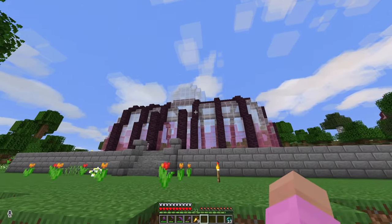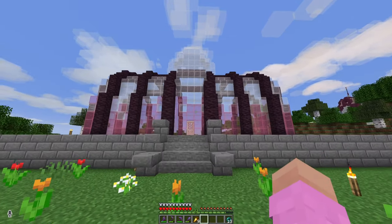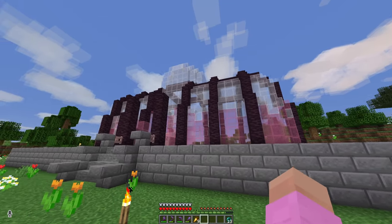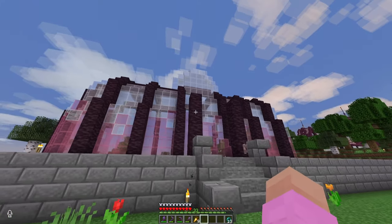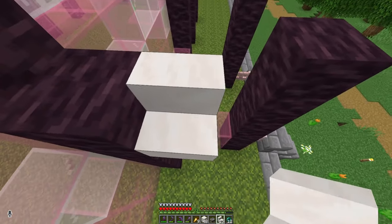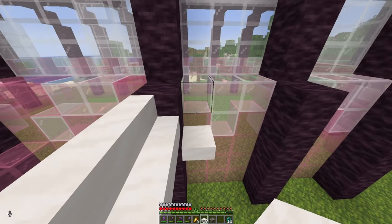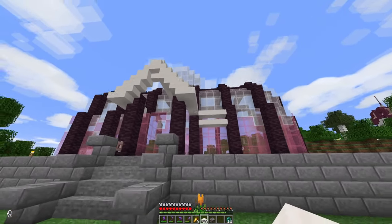It is now the next day and surprisingly enough I did actually have enough glass to finish this, though I did run out of pink stained glass, so I ended up using white stained glass for the rest of it. I'm going to add in a bit more pink stained glass to fine-tune the gradient. But before I can do that I need to finish the building — there's only going to be one more addition to the exterior. I want to have some stairs like this to make an arch, and then around the entire outside of the building I want to have a sort of ring of quartz like this.